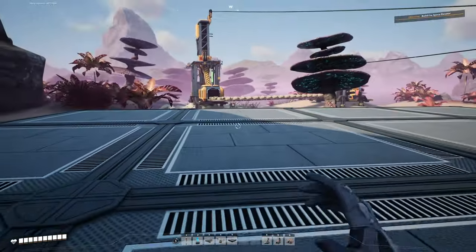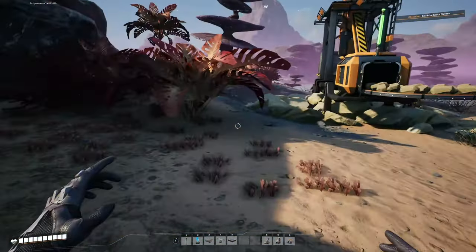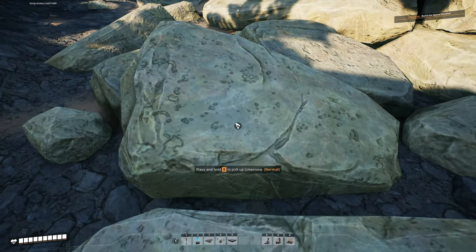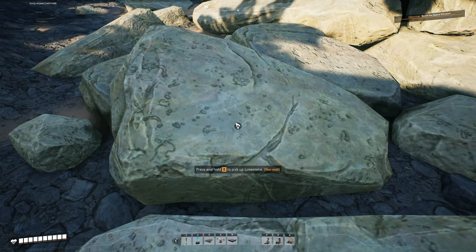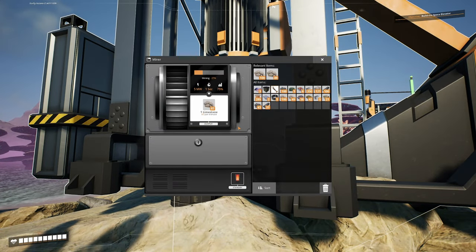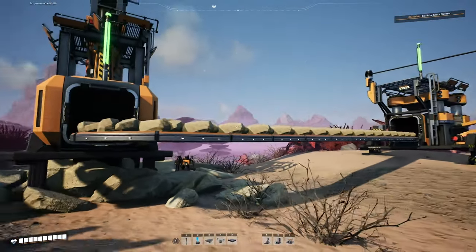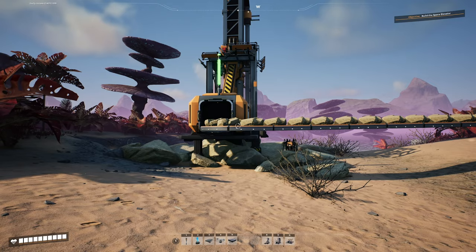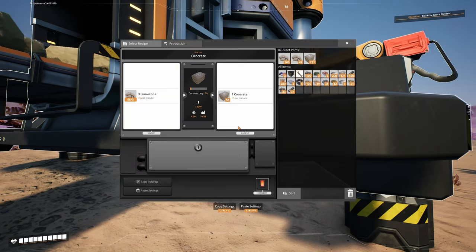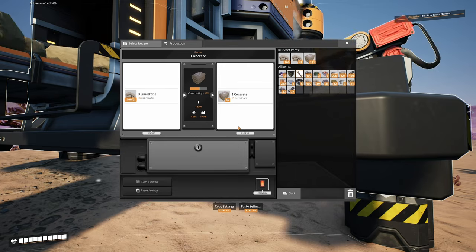For the early game, a four by four square will probably be enough. A mark one miner on a normal node will put out 60 per minute - the limit of your mark one belt is also 60 per minute, so you're not going to get any more than that in the early game. We have 60 limestone coming out, and each constructor making concrete uses 45 limestone - that means we can really only utilize two constructors worth.